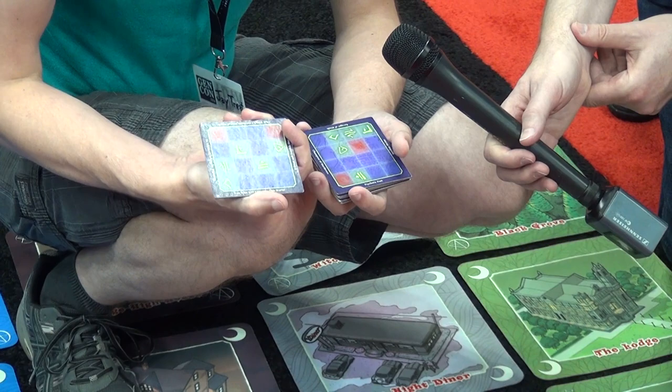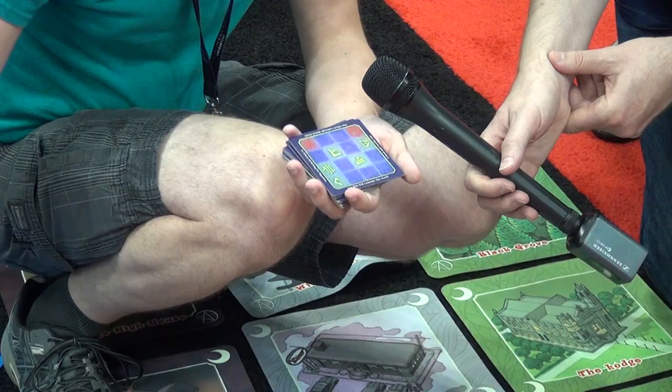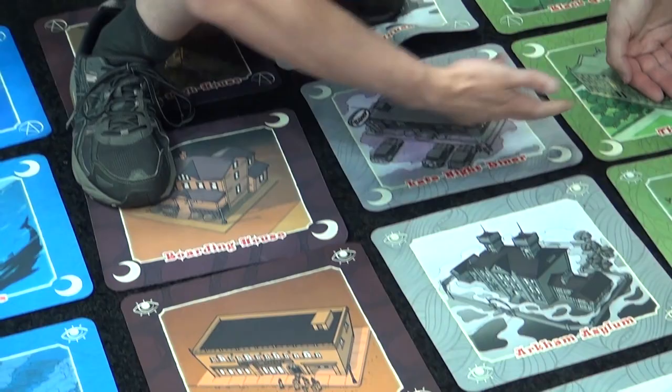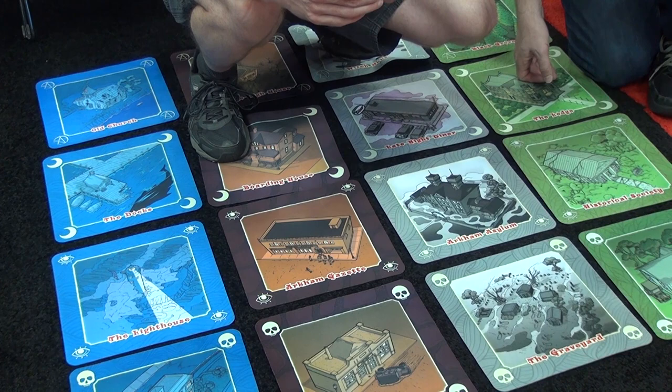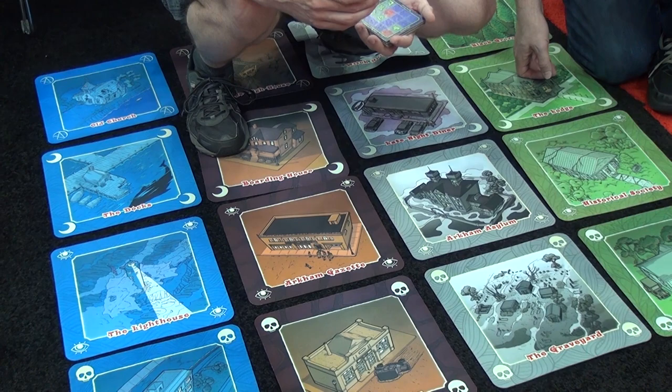The cultist can rotate the card however they want. So if they rotate it like this, then they want the hospital to be corrupted, the lighthouse to be corrupted, the boarding house, Arkham Asylum, and the lodge. And if they can get any combination of great old ones to corrupt those locations, then they will score that sigil. When a team scores three sigils, they win the game — they've summoned their great old one into the mortal realm to consume it or whatever it does. Effects undetermined.